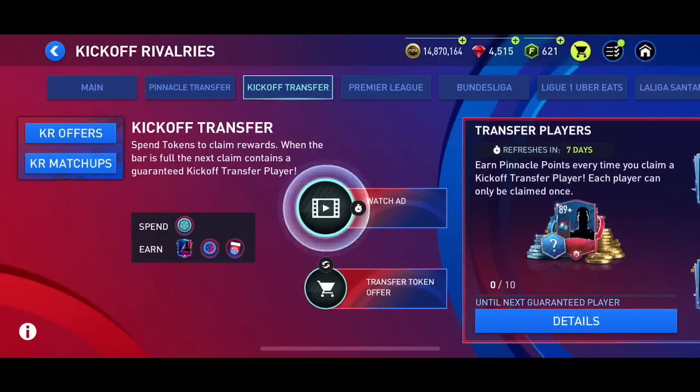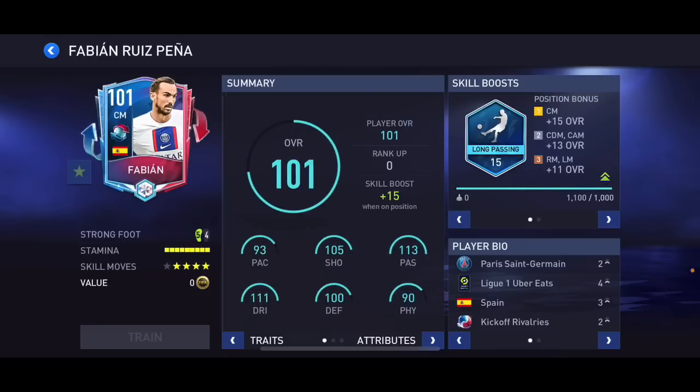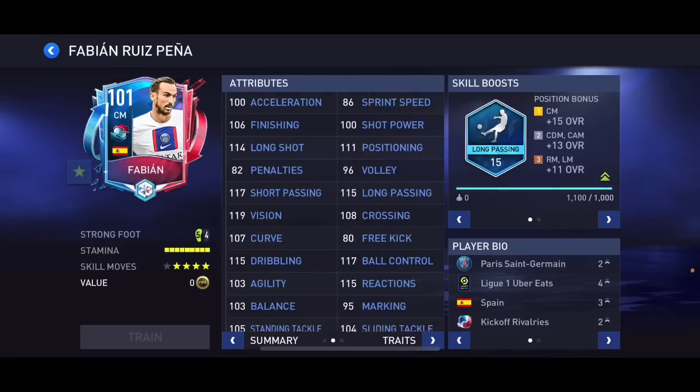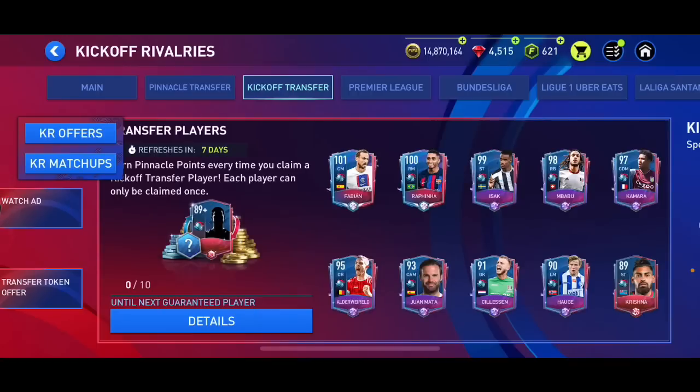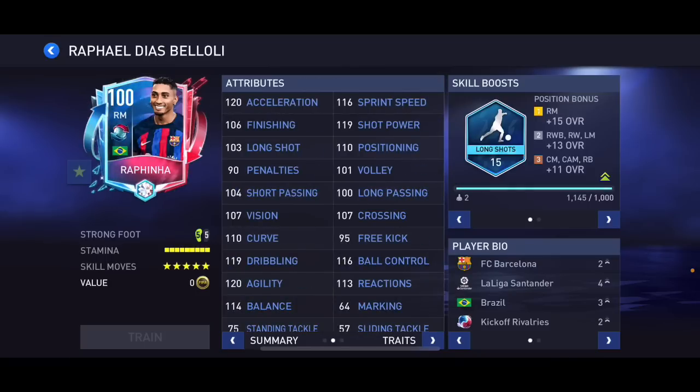Now checking out the Kickoff transfer players — 101 overall Fabian, four star, four star skill moves from PSG. We've got so many good central midfielders now — Verati, Renato Sanchez, Wijnaldum with his 96 overall PSG card and Roma card. We've got 100 overall Rafinha — an incredible card: five star recruit, five star skill moves, 118 pace, 107 shooting, 104 passing, 117 dribbling, 92 physical with long shot skill boost.